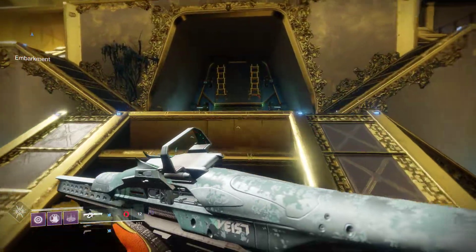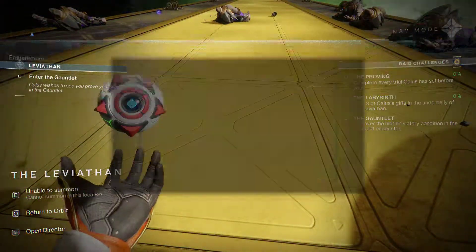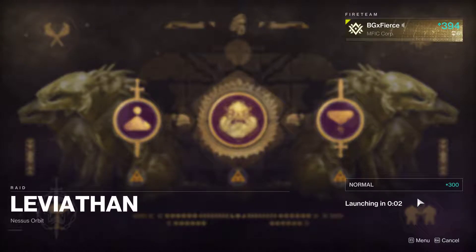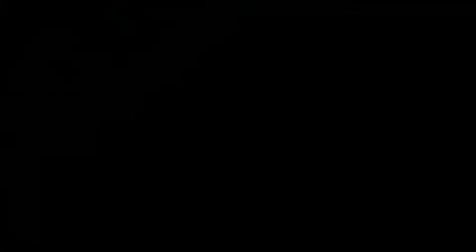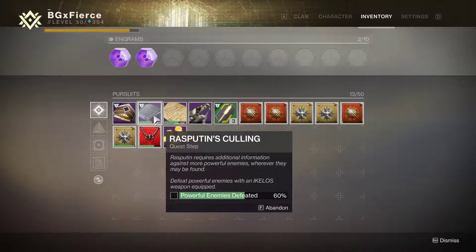Grab these guys up here to see if they drop anything — they have some ammo. For this part it's pretty easy. You don't have to go back to orbit, you just go back to your map, click on the raid, and simply relaunch it. I was at 44% when I did that and now I'm at 60%, so you're looking at about 15 to 20% increase per run on this part of the quest.